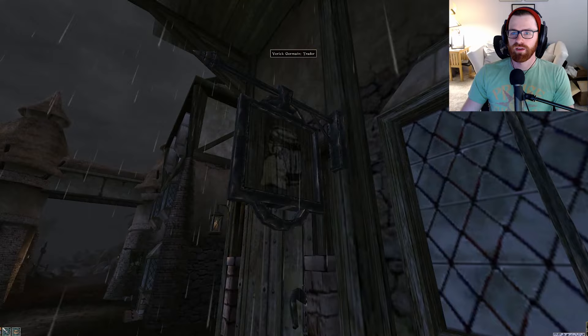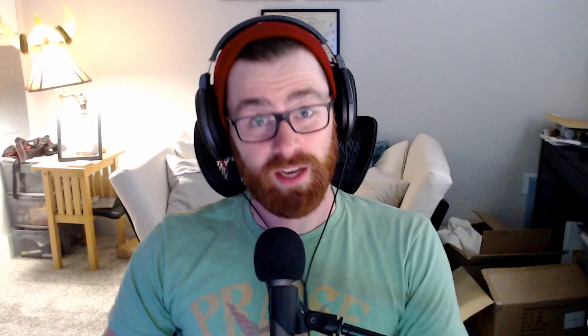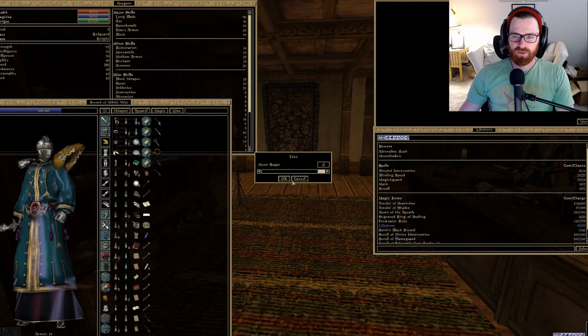Once in Caldera, we're going to go right across the street from Gorak Manor and visit Varric Germain — the traitor. Not to be mixed up with Saint Germain, which is a fantastic liquor and awesome character from Castlevania. Varric here not only has some fantastic duds — look at this guy, he's styling, it looks like he's about to walk out at like Coachella or something. I've never watched anything from Coachella. I'm not hip.